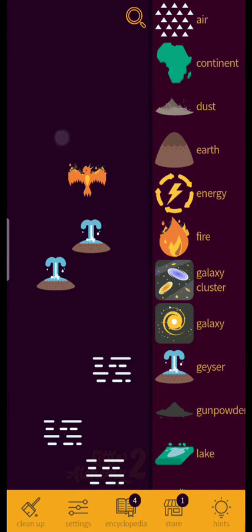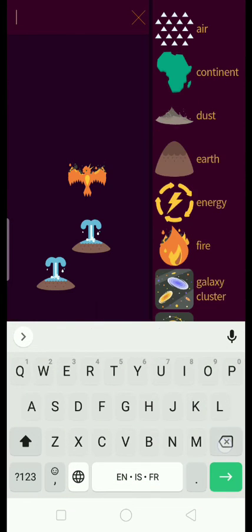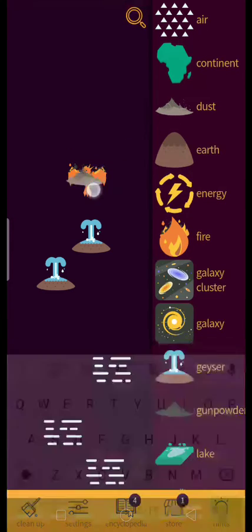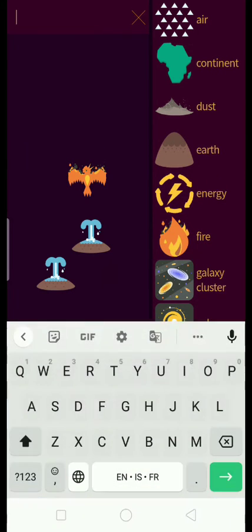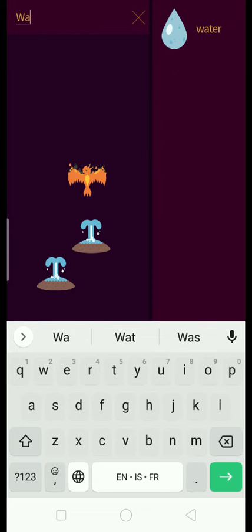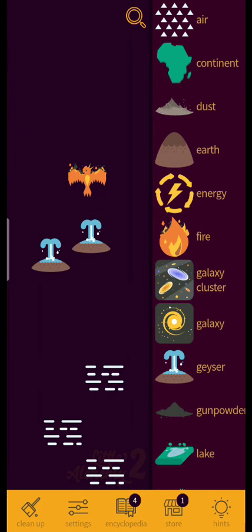Life plus water equals plankton — and that's another final item in the tree. None of those work: phoenix plus nothing, water plus phoenix equals nothing, air plus phoenix equals nothing, misty plus phoenix equals nothing.